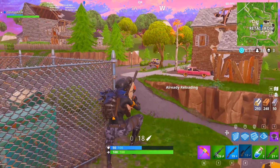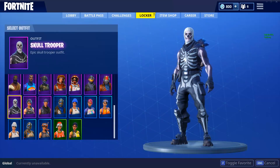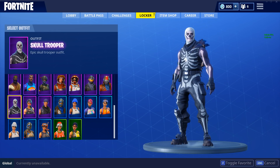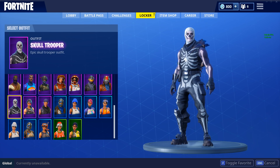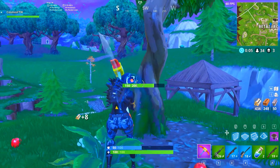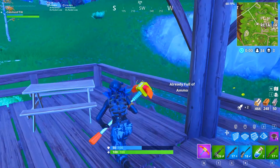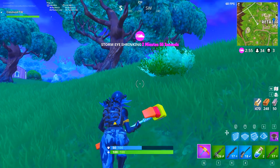Our number one spot — I've got personal experience to back this one up. This is the Skull Trooper and the Ghoul Trooper with any back bling. I said any back bling because if you have any back bling on these skins, you're a tryhard. I have the Skull Trooper myself. I saw a guy on the opposite side of the map with a Ghoul Trooper and I thought he'd destroy me. I hit him with an RPG for 100 damage and he had only 50 HP left — I thought easy kill.